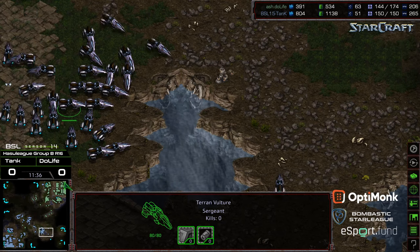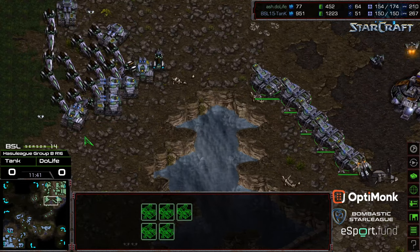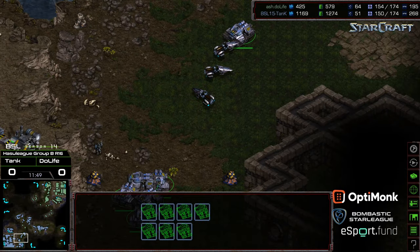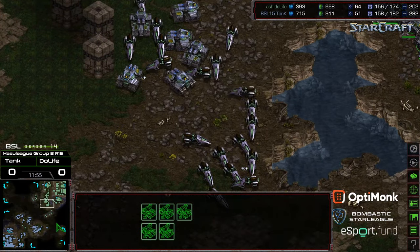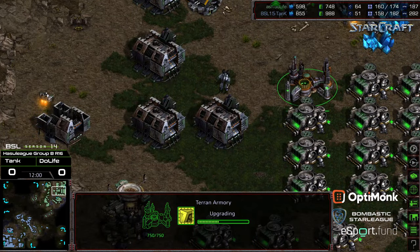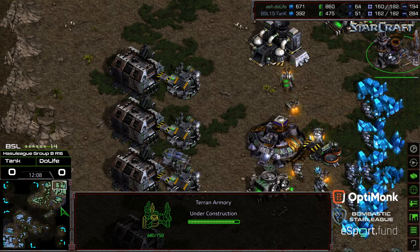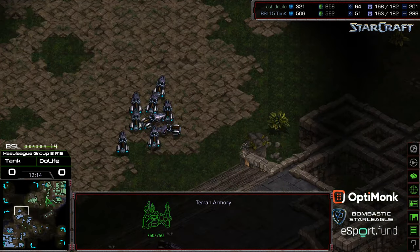In fact the only three tanks I see on the map right now are near that six o'clock location. It looks like there is a small grouping near the natural. But Duelife starting to press forward — both players look like they want to play this as a long-term game: get the economic lead, maybe wait for 200 vs 200 before even playing. Supply counts are even. Second armory coming online for Duelife, and it looks like it is finally going to be a move-out — from Duelife across the northern portion of the map.